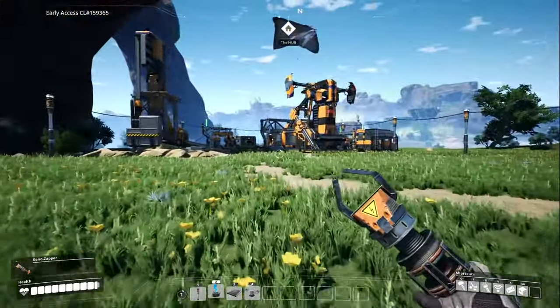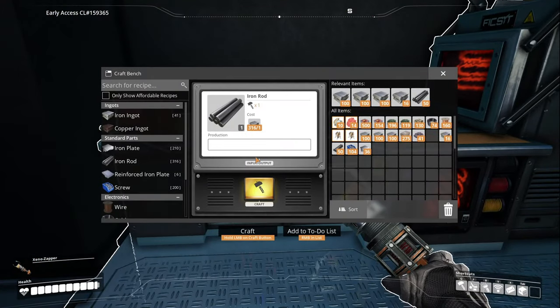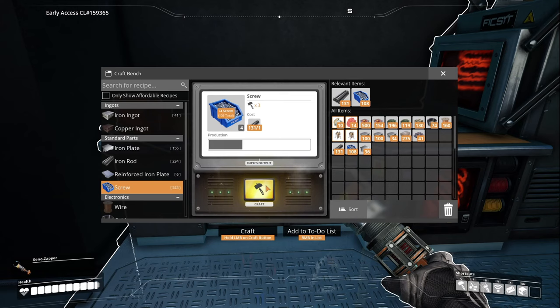I'm going to put a constructor over here. I need to go craft the reinforced plates and do it by hand for a little bit. I want to get a storage bin going so I can throw in all my leaves and start producing biomass. We need rods as usual - let's get to 130. Let's also do a little bit of screws - we're doing pretty good on screws but I'll tip away at it in chunks. We have a hundred rods - that's enough.